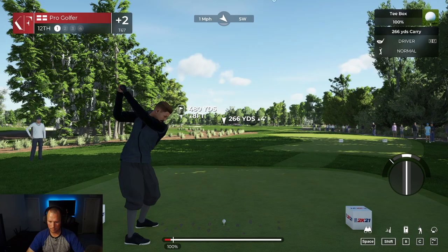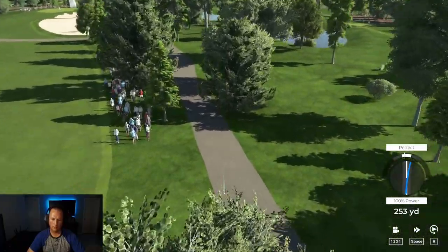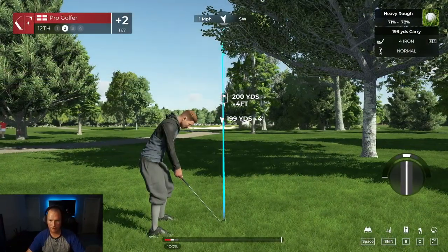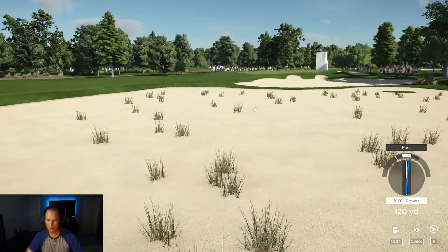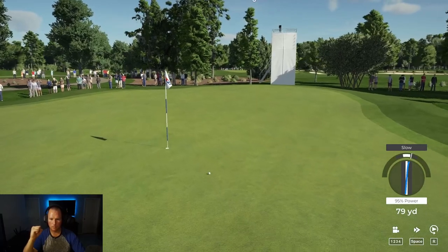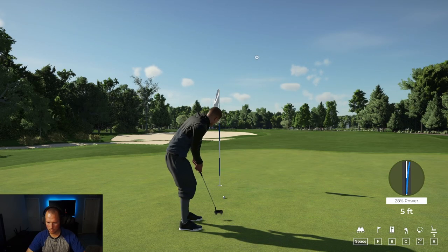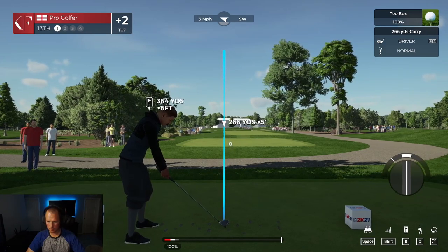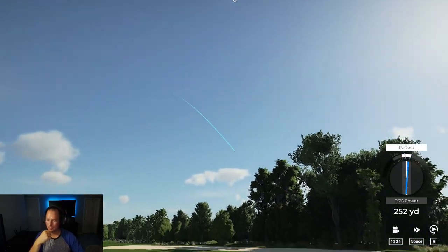Keep it going here — nice and easy. That went right in the sand trap. Get on the green — yes, there we go, we're par. Nice and easy. Look at that, straight as an arrow. 220, 260 — get past that tree. That's all I needed, 285 — perfect.